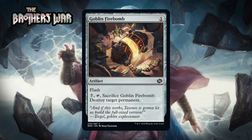Next up it's Goblin Firebomb, which for one generic is a common artifact with flash. You can pay seven and tap it and sacrifice it to destroy target permanent. We've seen cards like this before and they're always pretty mediocre — it isn't efficient even for destroying any permanent type. The format has an artifact theme and if you can find ways to recur this it gets a little interesting, but I'm still pretty low on it. I'm giving it a D+. You'll run it if you're desperate for removal.